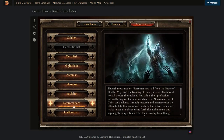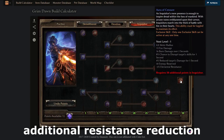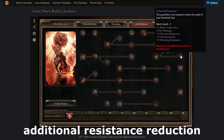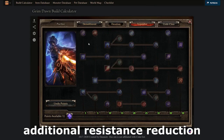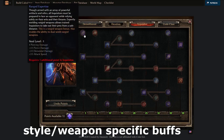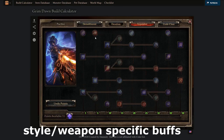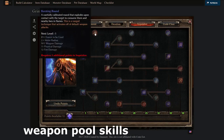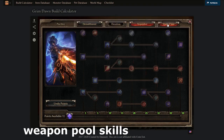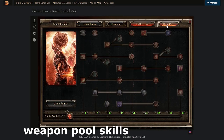Such as Aura of Censure on Inquisitor, Vulnerability on Occultist, or Celestial Presence on Oathkeeper. You might also want weapon-specific buffs, such as Ranged Expertise for ranged weapons or Brute Force for two-handers. If you're playing a default attack replacer build, look out for weapon pool skills such as Bursting Round, Chilling Rounds, Storm Spread, Feral Hunger, Korvan's Advantage, Zolhan's Technique, or Smite.